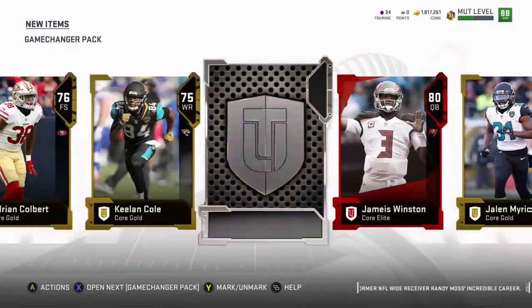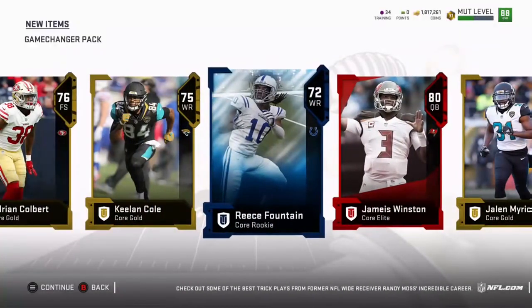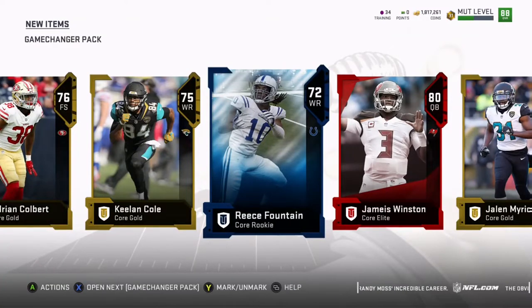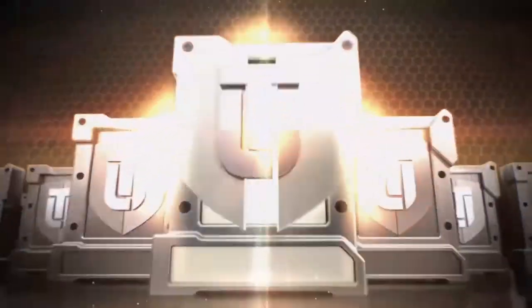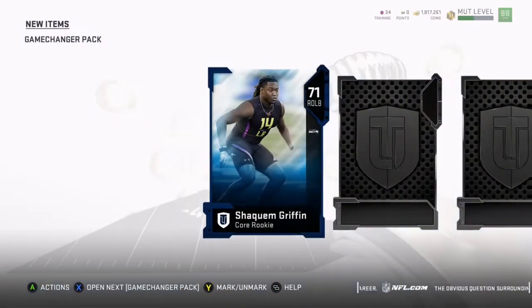We get three elite cards in this one pack! Even though it's an 80 overall Jameis Winston — I thought that was a legends card and got excited for a second — but it's not, it's one of those rookie cards without an actual picture. So we open up our fourth pack.